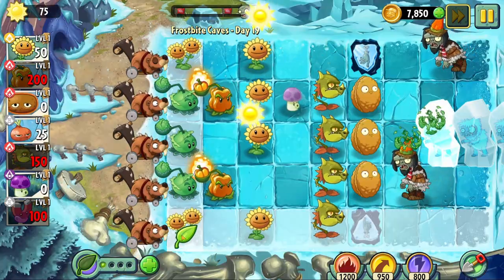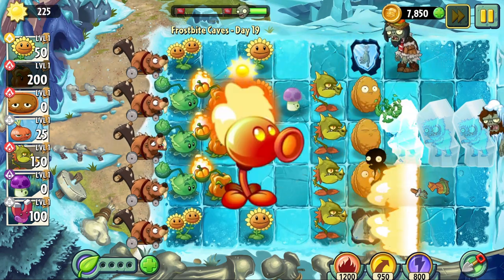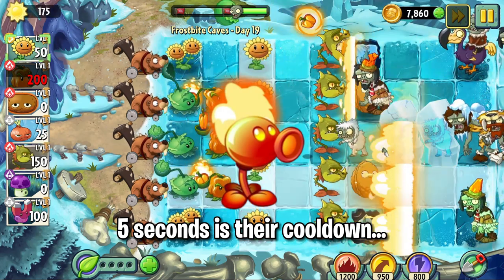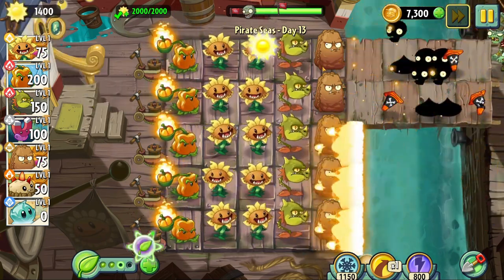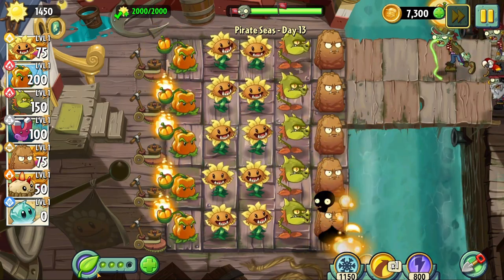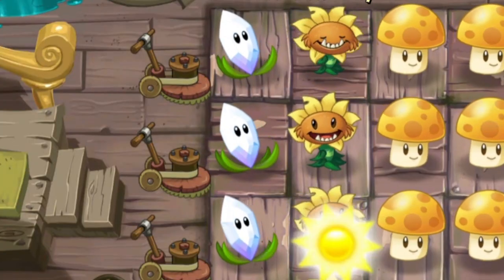Yeah, it does heat up other plants, but so can Snapdragon. And Hot Potato. And if you actually spend your gems, even Firepea — which, by the way, has a much more reasonable cooldown. It just stinks to me that the one thing that holds back Pepperpolt from being a legitimately viable plant is the thing that PopCap put on it because they felt like the plant was going to be too good. And yet, stuff like Magnifying Grass exists. Yeah, okay PopCap.